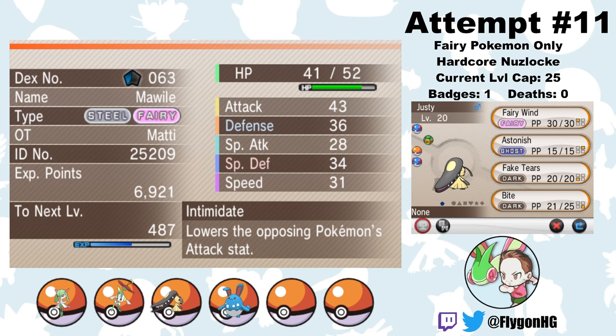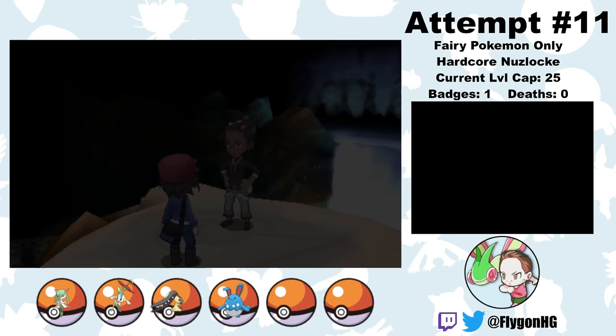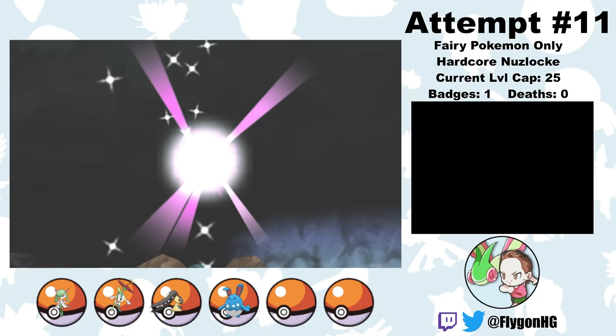It doesn't take too long to get back to the point where we wiped. I manage to catch all the same four encounters, and fortunately Justy has Intimidate again. This time I also make sure to evolve Equally into Kirlia so she's not completely useless. From here I'm able to safely level everyone up to the level cap, not wipe to the random gym trainer, and then take on Grant, the second gym leader.